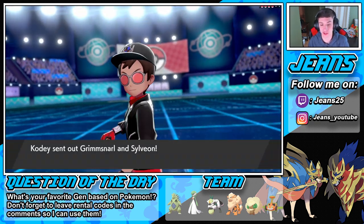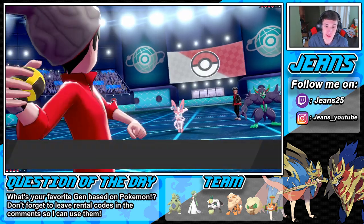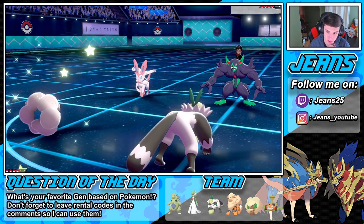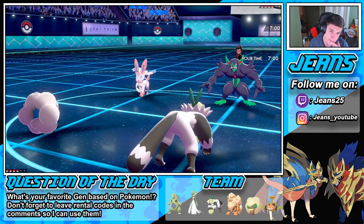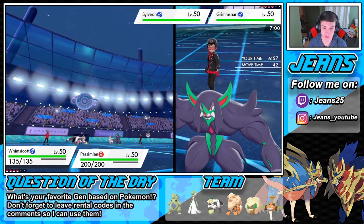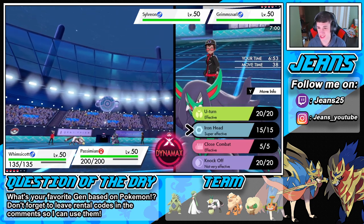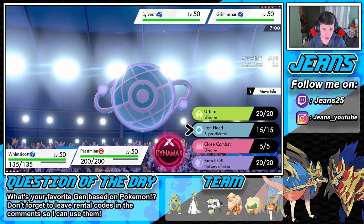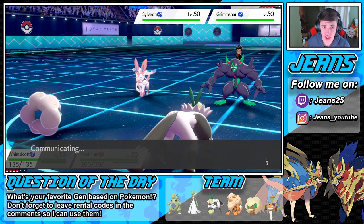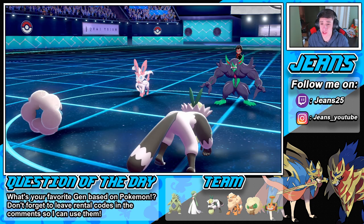He's leading Grimmsnarl and Sylveon. Obviously Grimmsnarl is coming out but the Sylveon shows up against the Passimian. Do I Knock Off its item? We think he's rocking a Choice Scarf? I might knock it off right away. We're gonna set up Tailwind right off the rip and go into a Knock Off. Or do I just Iron Head? I could put the pressure on — I'm gonna Iron Head Sylveon, potentially get a flinch and do some big damage. He goes for Reflect. Get the flinch!